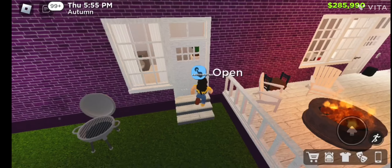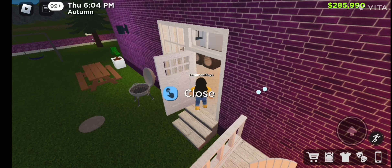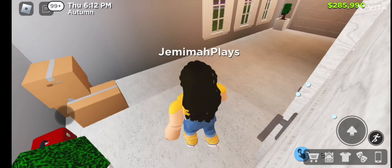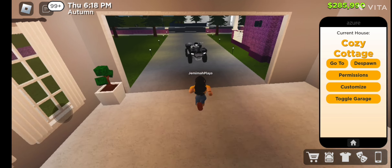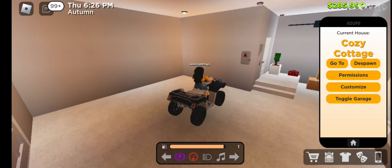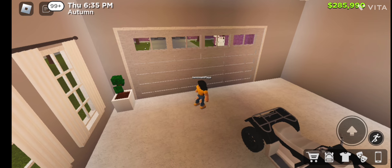That room over there is the washing machine area, and there's the garage area as well. Excuse the lag! This is the washing machine area — I should have added some more stuff here. And this is the garage area where my armadillo would be parked. I can open the garage, toggle it open, park my armadillo inside, and toggle it closed. Yep, it closed. So that's the cozy cottage — very cozy!